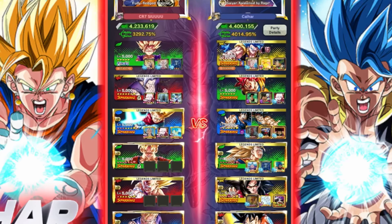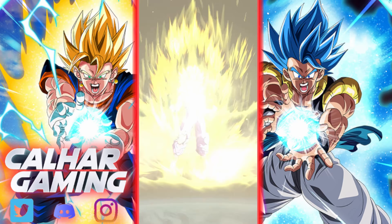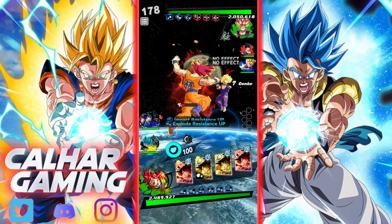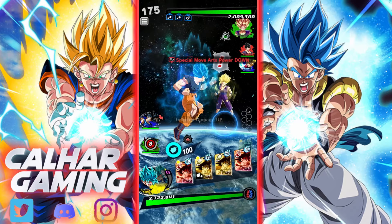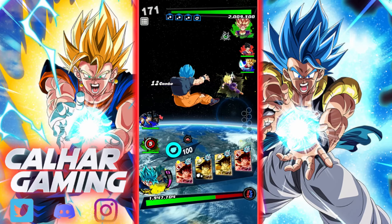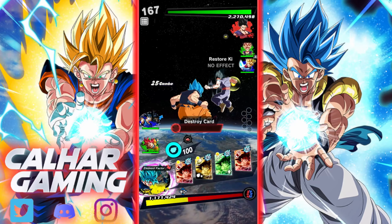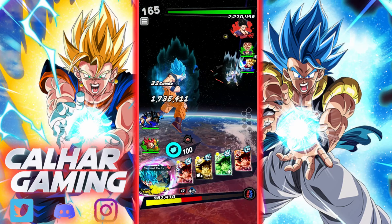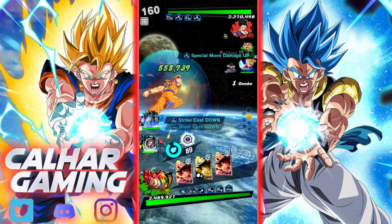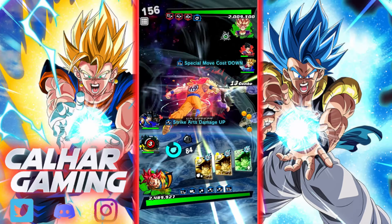Let's jump into another one. We're up against a Hybrid Saiyan team — let's get into it. Hopefully God Goku can just go cracked in this one. No green cards available right now. I can't tap — that keeps happening to me. We can reduce this Ki. I'm gonna do this because it is God Goku's video. We've got another green card as well, which is absolutely fantastic.